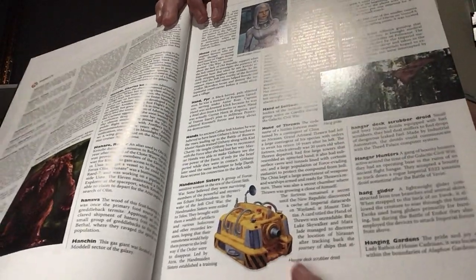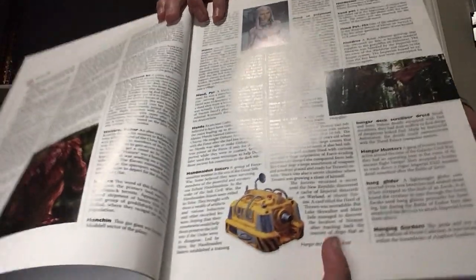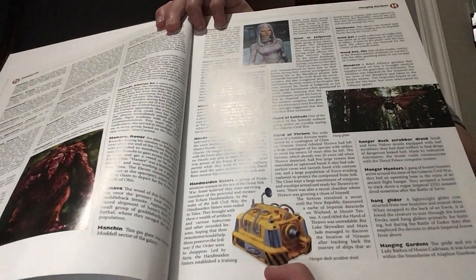Hangar deck scrubber droid: small and boxy Naboo droids equipped with fuel scrubbers. They had dual sniffers to find drops of dangerous fuel. Made by Industrial Automaton, the droids could communicate with the Theed Palace computer system. They were used to find bad fuel, because it might set the palace on fire if you weren't careful — but it could also make the floor look more dirty.